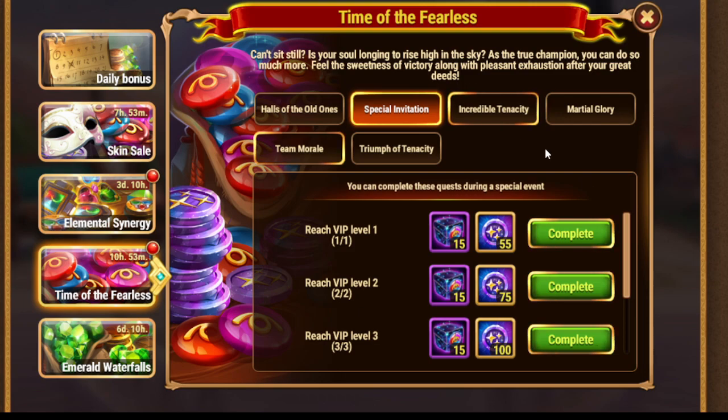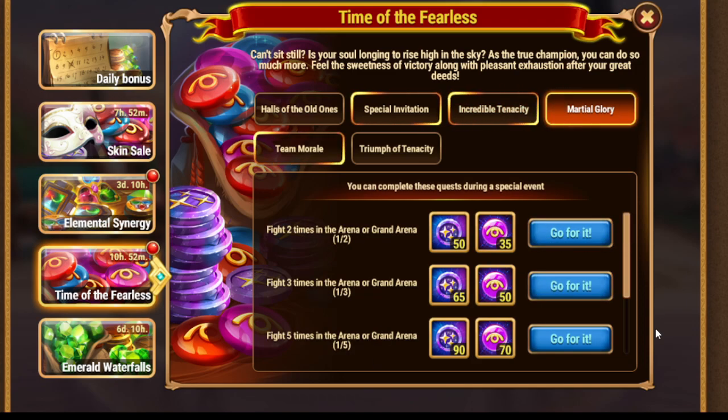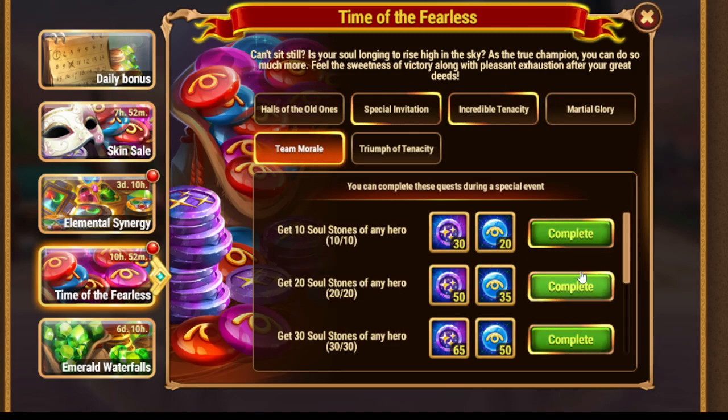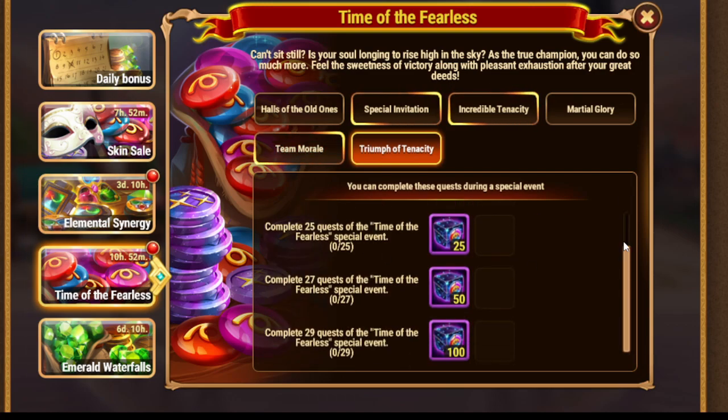And finally, let's check Time of the Fearless again. This event is pretty player-friendly — most of you can complete it. I almost removed all the energy tasks here. Just fight on arena or grand arena to get all rewards, and get soul stones of heroes. So another combo: you need soul stones here and here as well. That's the events going on now — I hope you can get double value in case you do everything correctly, and I wish my plan helps you as well.